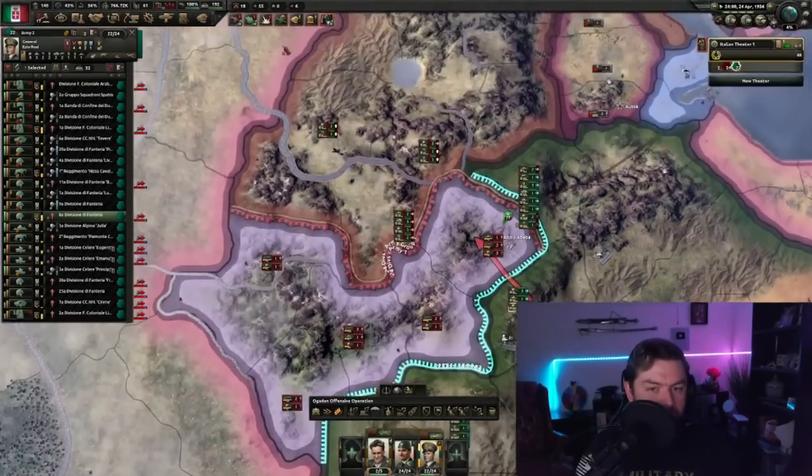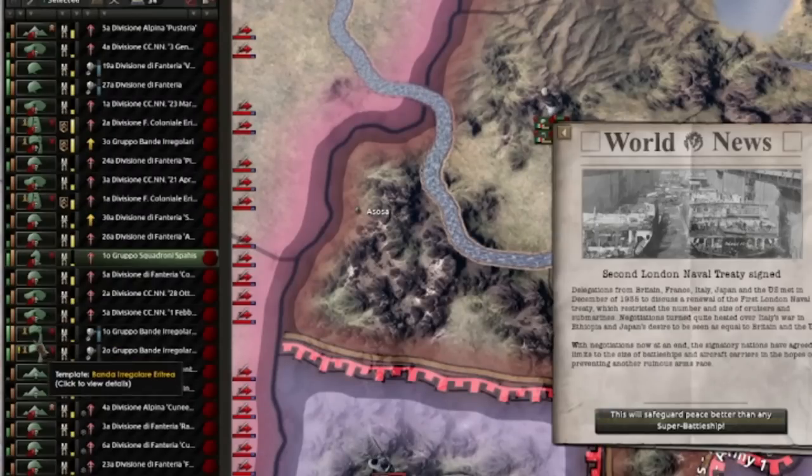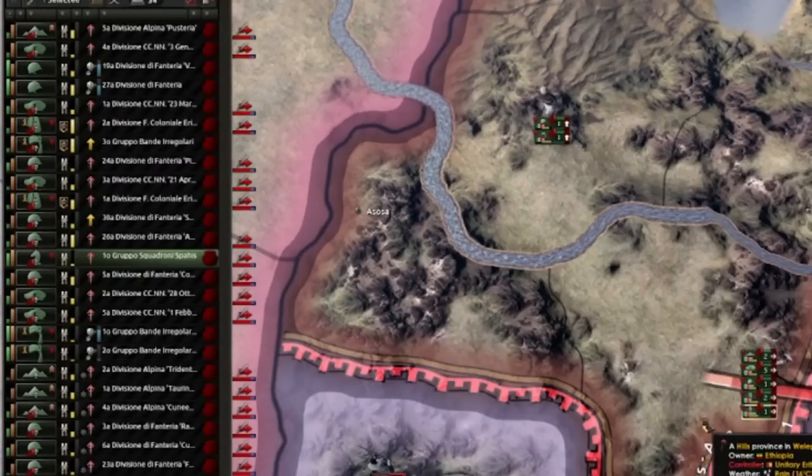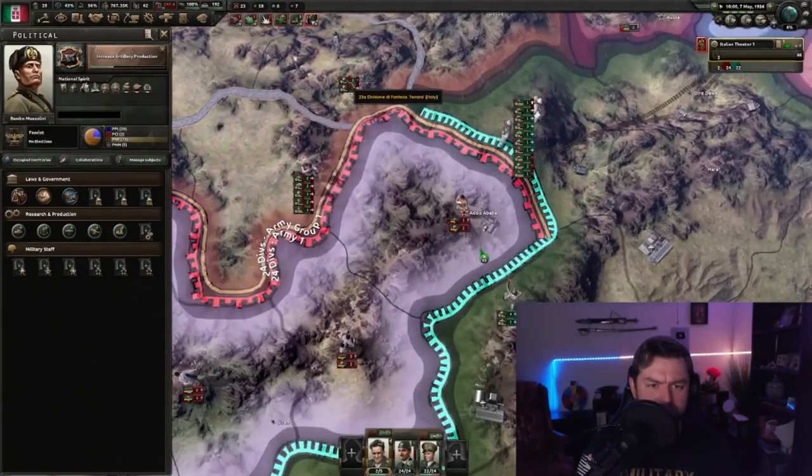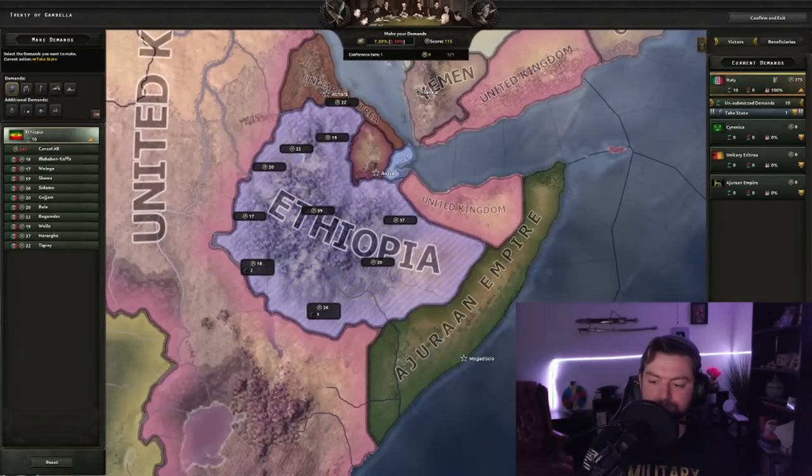Also, I'm just realizing this — we now have a new thing for irregular forces drafted up from colonies. Political power gain, economy trade, and conscription law reduction. That's actually pretty nice. Anyway, let's just take the whole thing. Boom, baby.